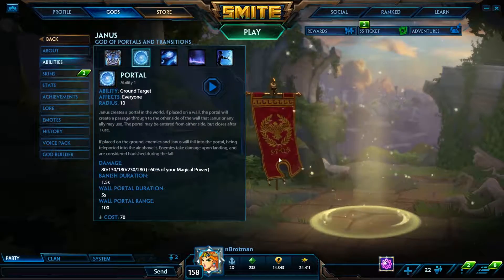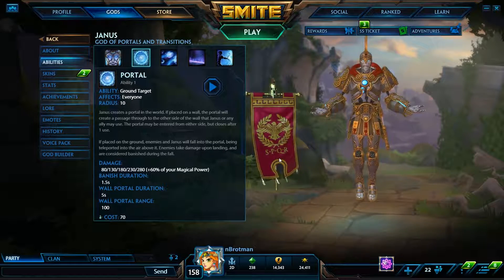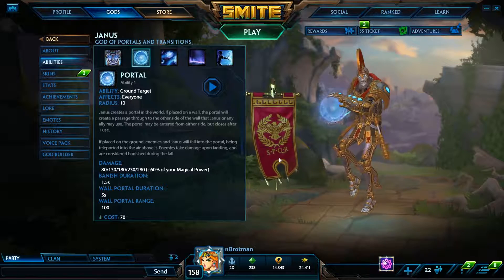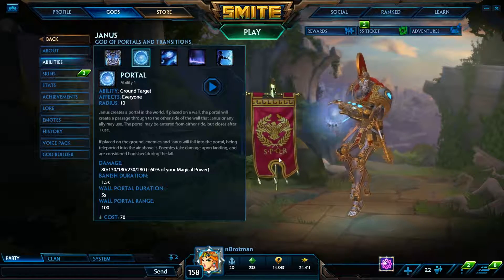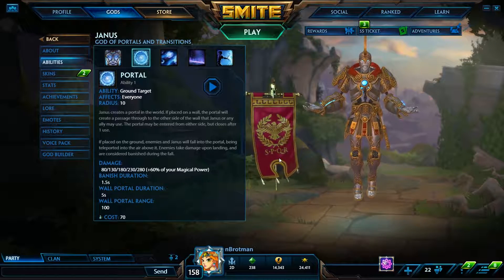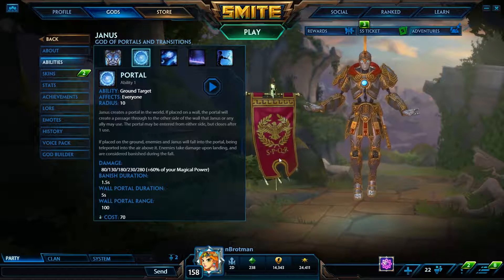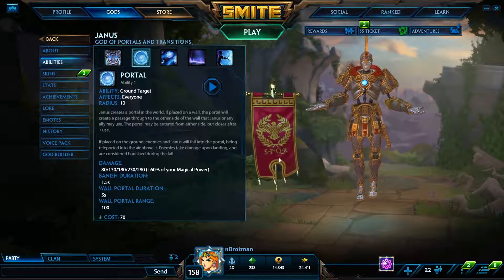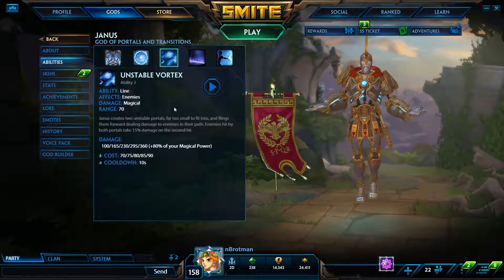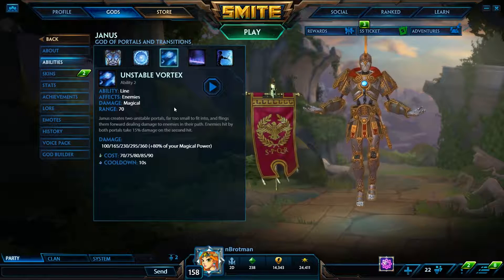Next on the list is Janus. Janus definitely deserves to be here — when he first came out everyone thought he was bad, but ever since he got played in competitive he's been regarded as one of the best characters in the game. His one makes him extremely safe by creating portals through walls, giving him mobility that other characters can't compare to. His two makes for really good clear — a lot of damage on a relatively short cooldown. If you build 40% cooldown, his two is on six seconds, dealing 360 plus 80% of your magical power.